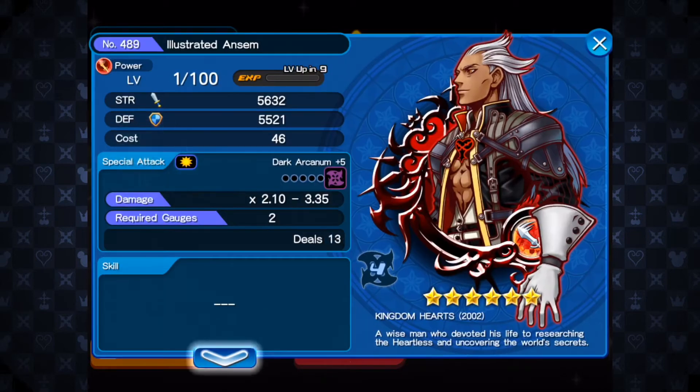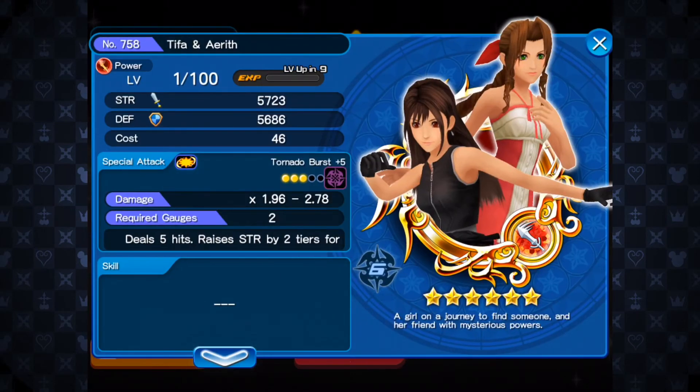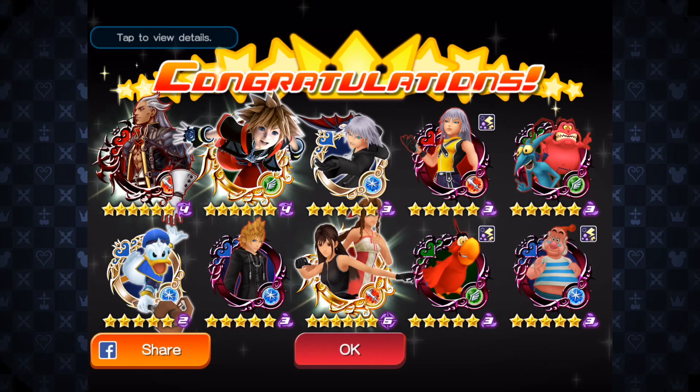Three — not bad. Illustrated Amson, so there's a reroll on him. HD Sora, which I don't think I'm anywhere near guilting him. But then we've got Tifa and Aerith as well, so I can guilt them at the end of the campaign, and then that's me done.